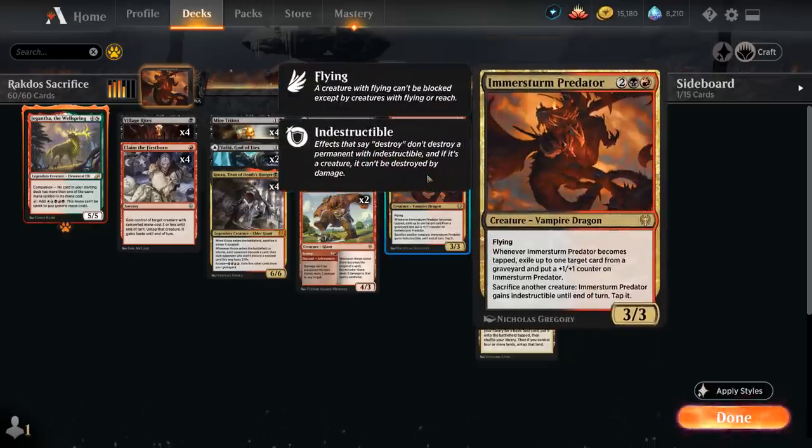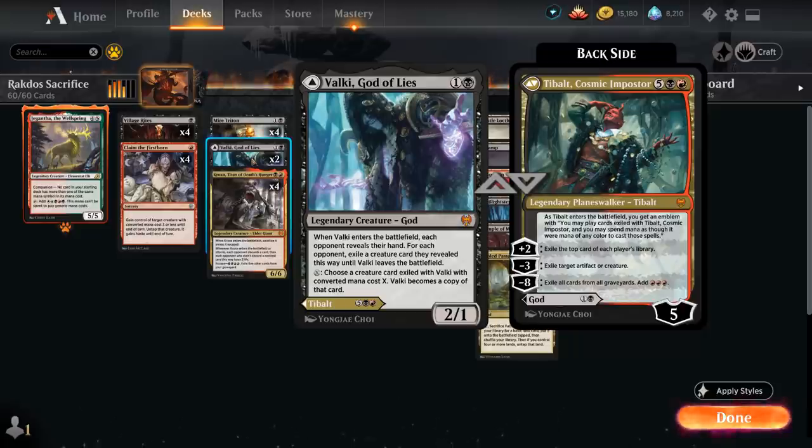Another new card from Kaldheim is Valki, God of Lies — the 2-mana 2/1 legendary creature god that when it enters the battlefield reveals the opponent's hand and we can exile a creature card. When Valki leaves the battlefield, we can spend X mana to turn Valki into the exiled creature by paying its mana cost. Or we can choose to play Tybalt, Cosmic Impostor, the 7-mana 5-loyalty planeswalker that can exile opposing artifacts or creatures or the top cards of each library, and then the emblem ensures that we can still cast those exiled cards even if Tybalt leaves the battlefield — just a very powerful planeswalker.